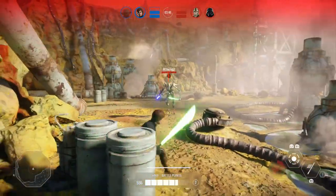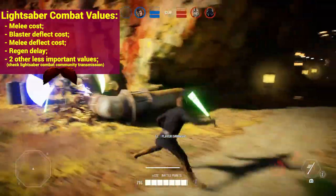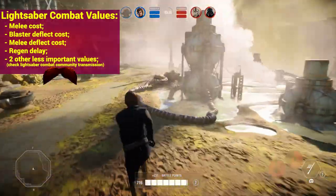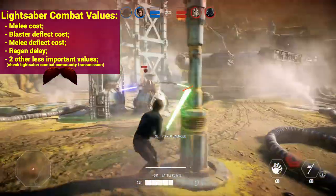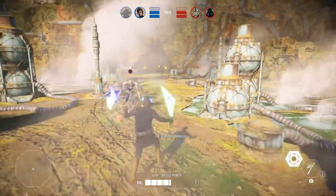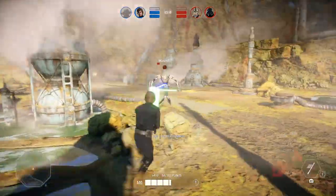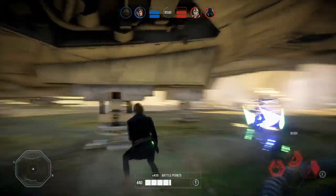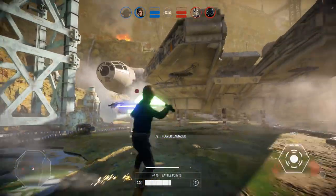The lightsaber combat now breaks down into different values: the number of lightsaber attacks a character can do, the number of blaster shots you can block or deflect, the number of lightsaber or melee attacks you can block, and the number of seconds before stamina starts regenerating. These values were all updated in the lightsaber community transmission — I'll leave a link in the description. For example, if a player can do 10 attacks and deflect 46 blaster shots, deflecting 23 blaster shots means you'll only be able to attack 5 times. Not letting your stamina run out is now more important than ever.